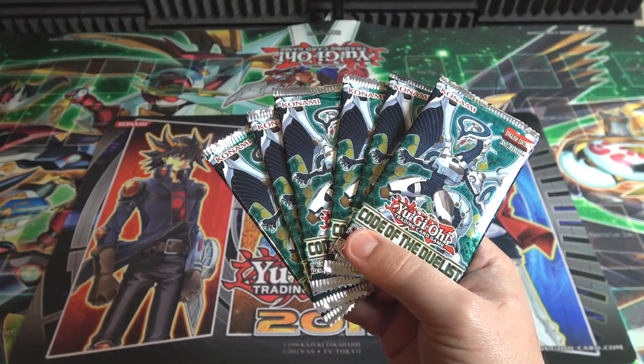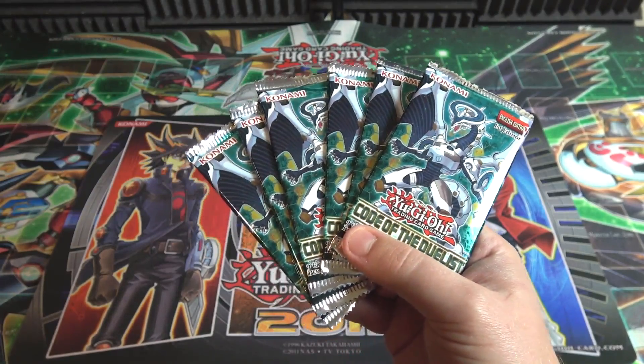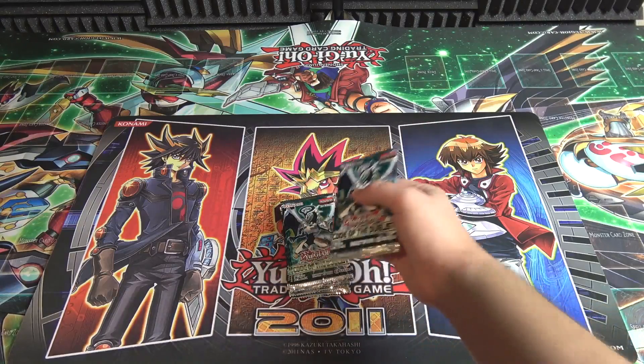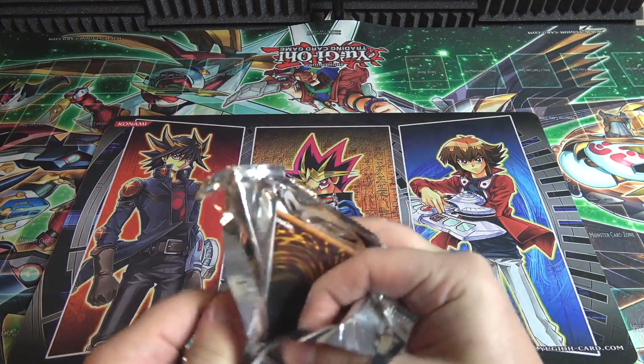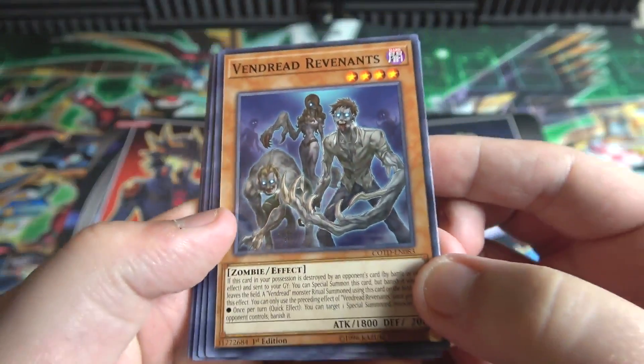I just thought I would buy a couple of packs and hopefully get Firewall Dragon. That's what I'm mainly hoping for. I think that's what everyone's trying to get from Code of the Duelist now, but just anything cool that we get would be amazing. I got all these from Big and Collectibles — link in the description if you want to check them out.